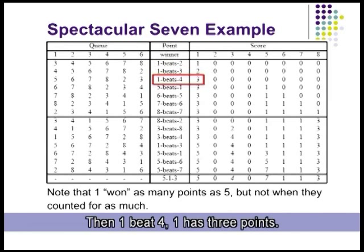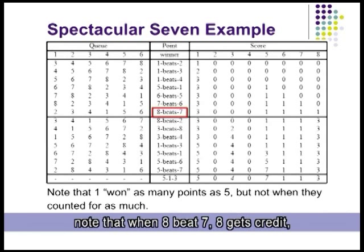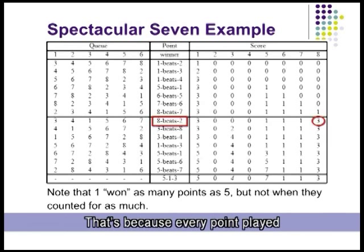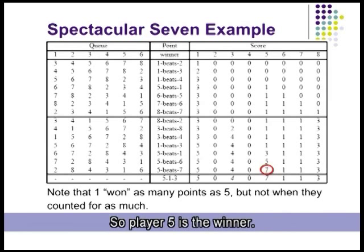If one beat three, one now has two points. Then one beat four — one has three points. You can see the game plays out at the line in the middle when eight first plays. When eight beats seven, eight goes from having one point above the line to three points below it, because every point played below the line counts for two. Finally, player number five turns out to be the first to get seven points, so player five is the winner.